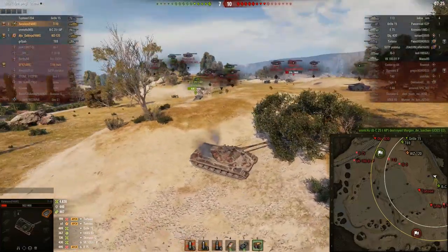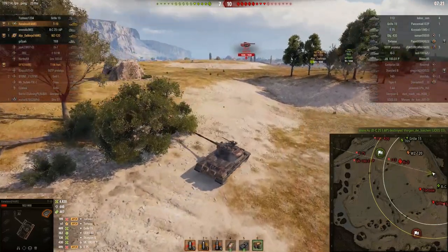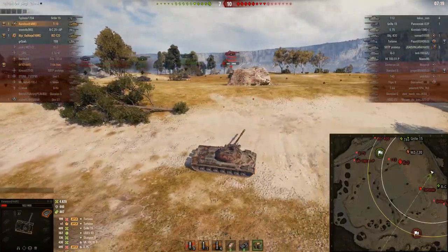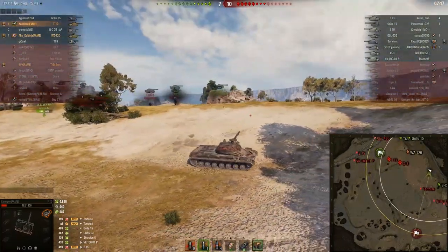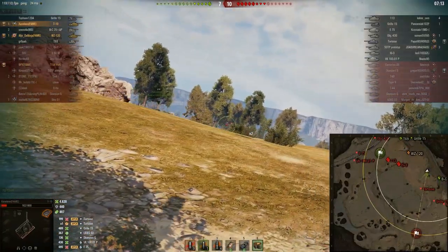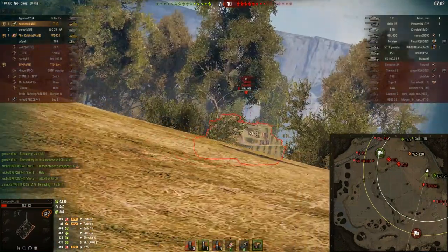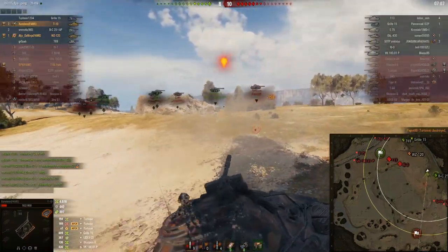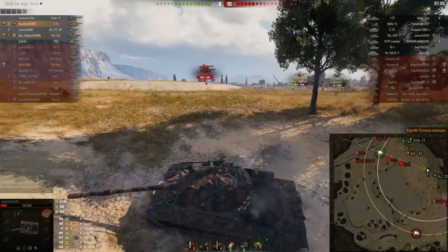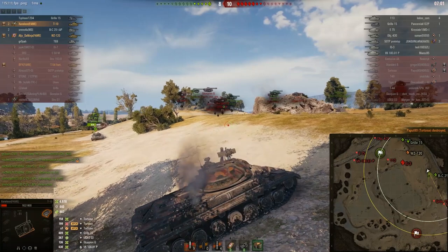Without gun depression we have to retreat. It's better to try and get this Tortoise out of the game, so we reload HEAT and bring the gun to bear. We can't seem to spot the enemy — oh, there he is, a simple bush was in the way. Before he can aim we already have our shot in the air. We're at 5k damage and ready for more.